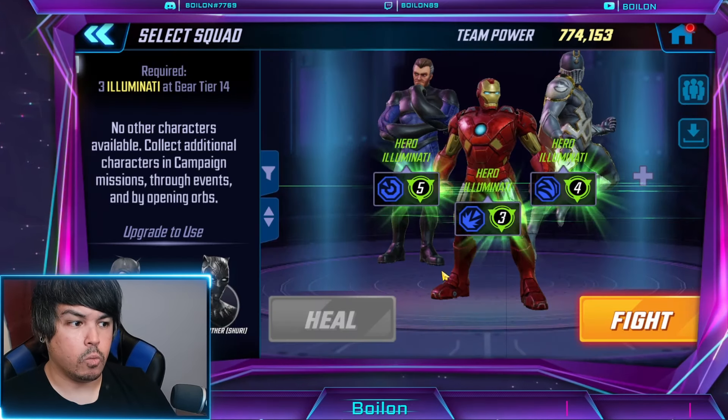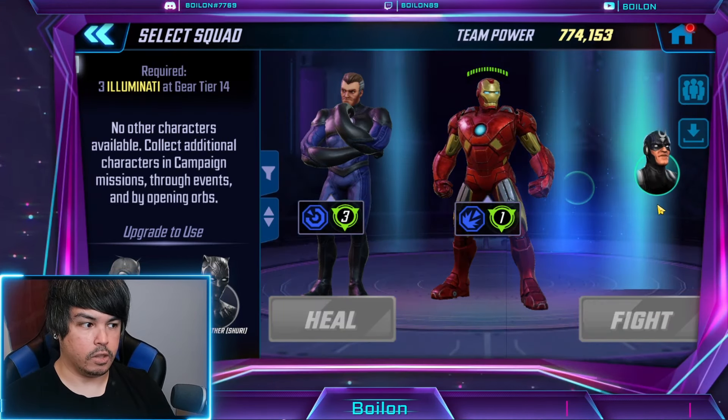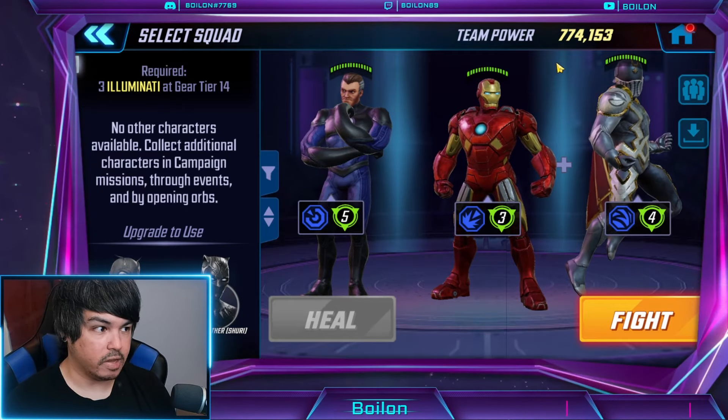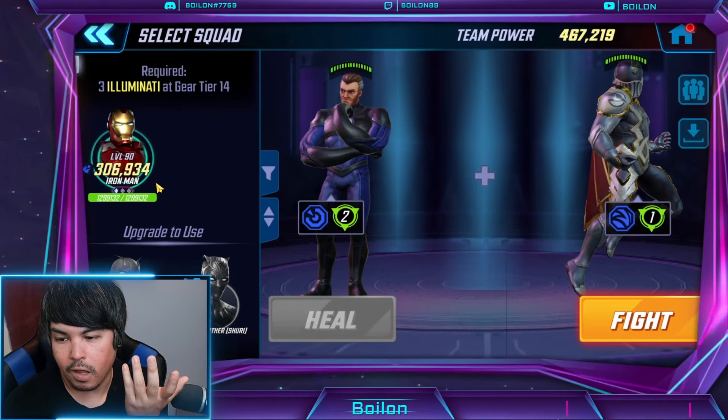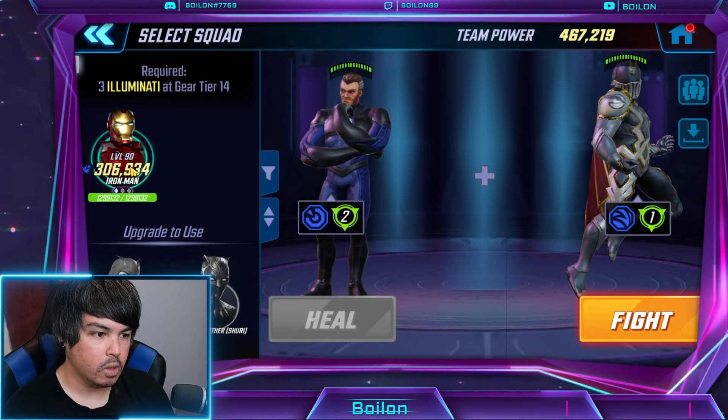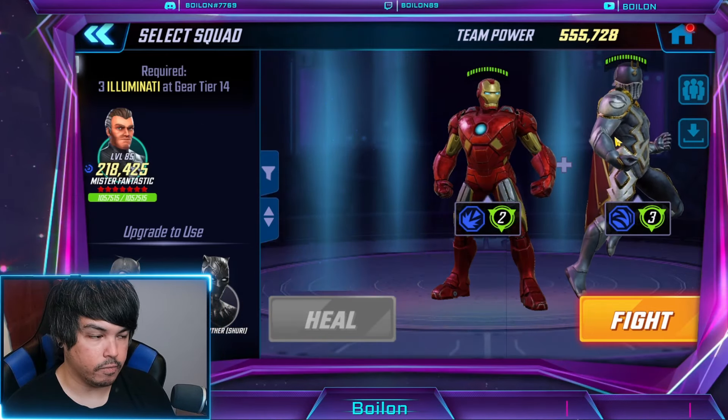So for this video we are mainly going to be covering the Illuminati sections. My characters — like I said — 774k. Iron Man is a little bit higher; I randomly pulled one diamond and he's G17 from my Bionic Avenger days. The rest of them are at 85 G16. So the enemies are G14-15 until you get towards the end.